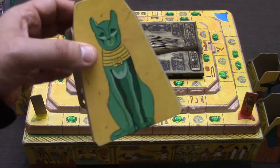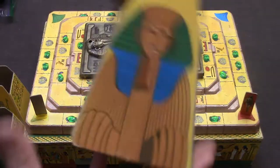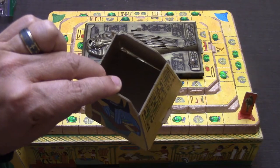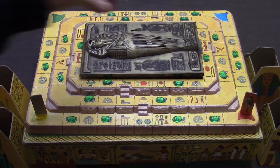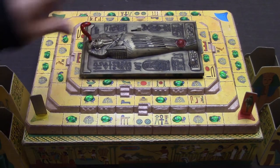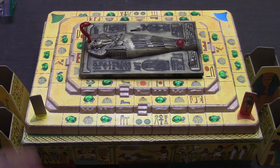Right here you have four different jewel holders with nice graphics on them. You are simply going to drop any jewels that you collect in here. The spell and the great jewel are going to be placed on the mummy when you start. This button right here is going to activate the mummy — anytime you activate the mummy, you will simply hit this button and it will go.